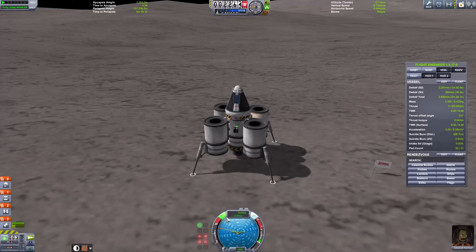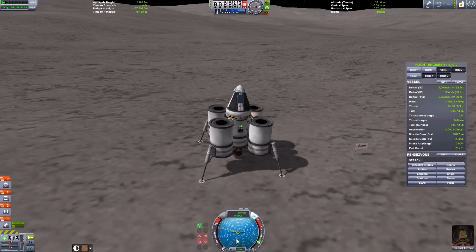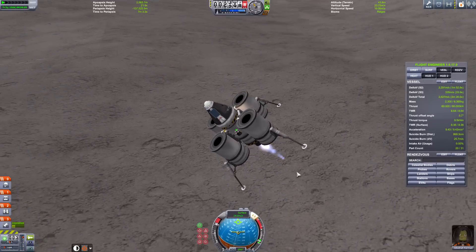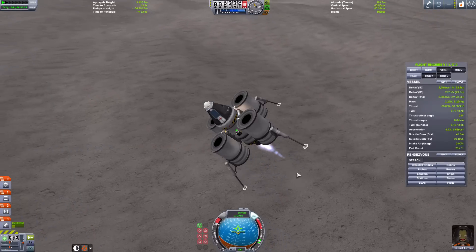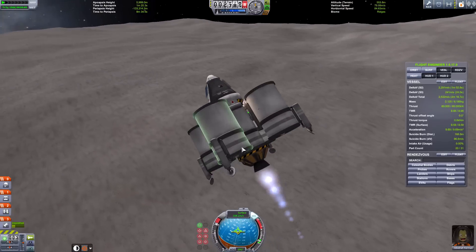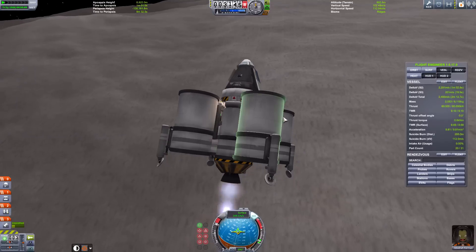Make sure the SAS is on — we have no RCS on this craft. Thrust up and then quickly pitch down to 90 degrees. Full thrust and straight towards the 90 degree heading. You do not have to do a gentle gravity turn because there's no atmosphere on Dres.